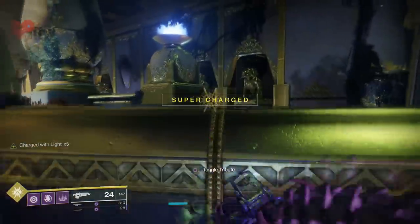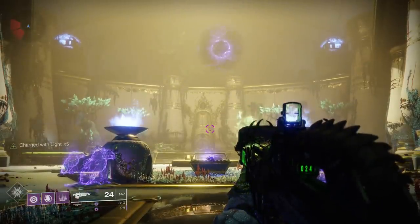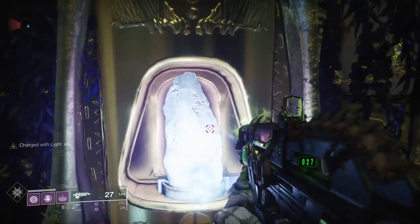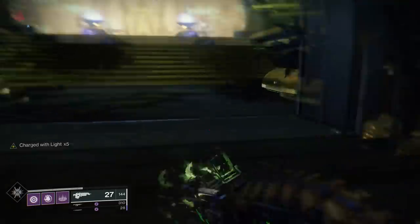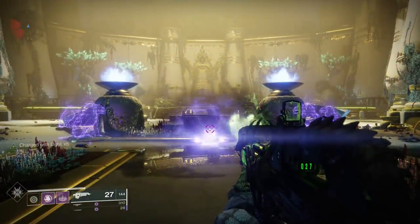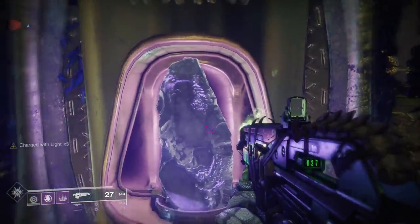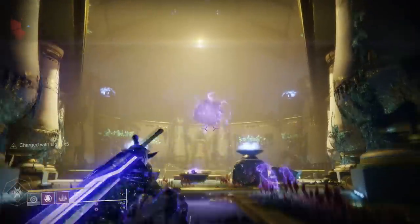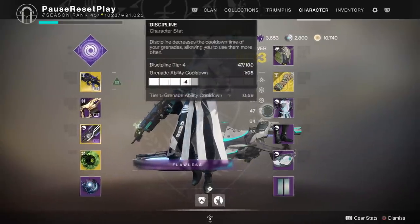I want to make sure people realize this will not give you super energy if your super is already past halfway. I'll demonstrate: I'm going to use my Nova Bomb, then charge my super up just past halfway. You can see I'm just past the halfway mark — if I use my grenade right now it will not consume that Charge with Light. This is a very important takeaway. Now if I get my super down to zero by throwing another Nova Bomb, when I use my grenade next I will get super energy back. The important point is it will only give you back the first half of your super, not the second half.